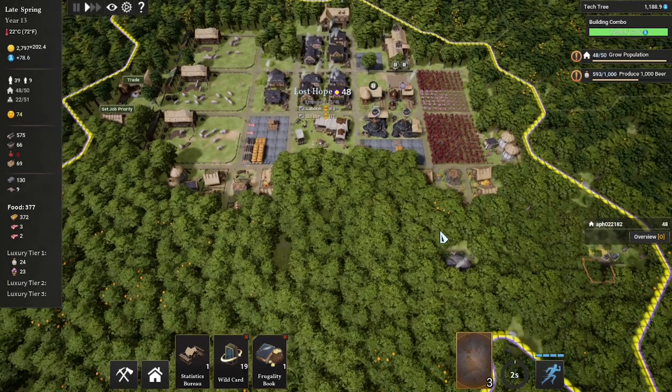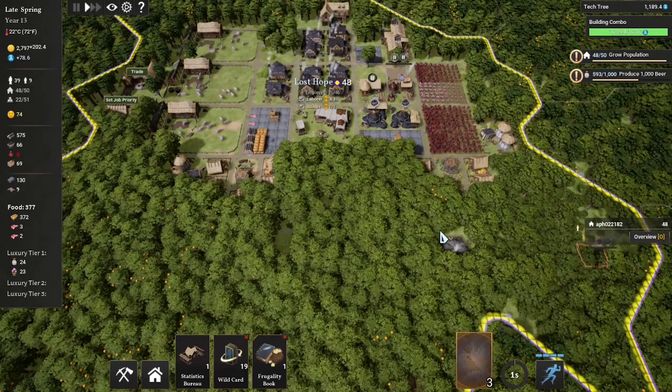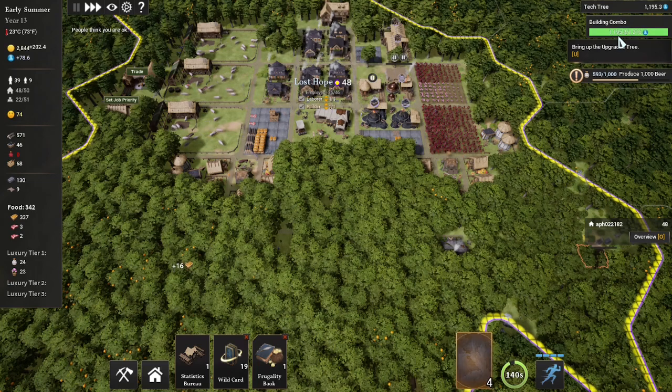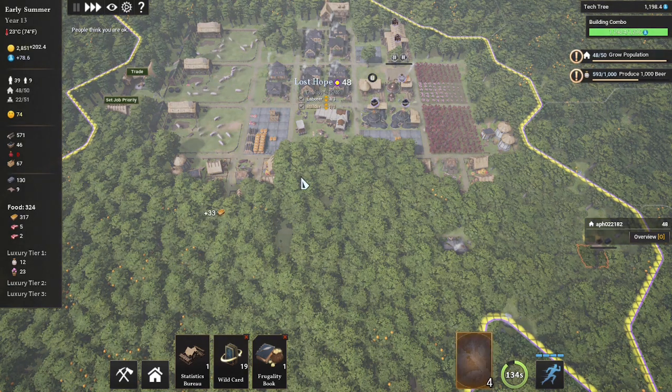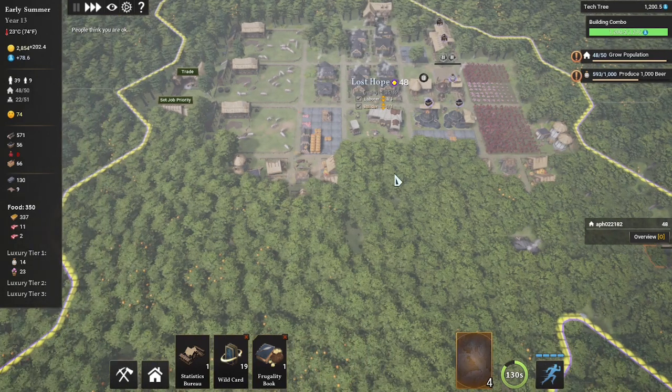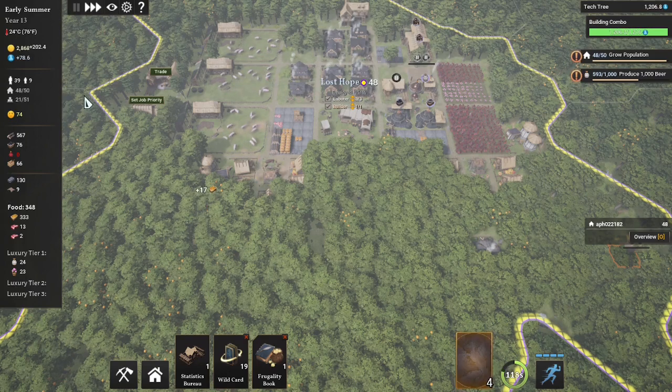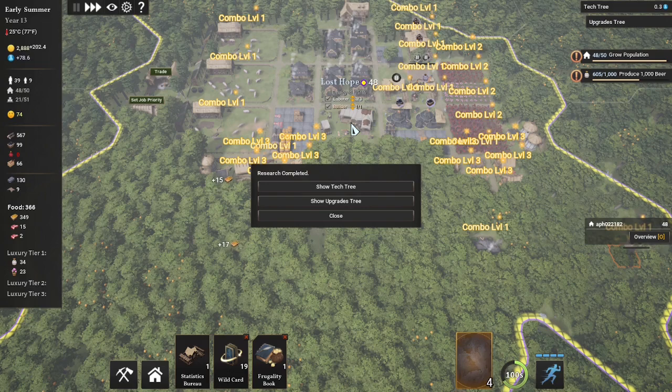Hey everybody, it's APH, welcome back to the town of Lost Hope. Now in the last episode we got our food production up and going, we expanded into the Middle Age, and in this episode we're going to continue over to the west where we're going to get iron so that we can produce our own tools, so we're not buying them. Our building combo is just about to finish and we're going to get the biggest buff we've seen so far. Then we're going to buy some province to the west, up our town to level 2 so that we can actually sell food, because food is going to be blowing up this season.